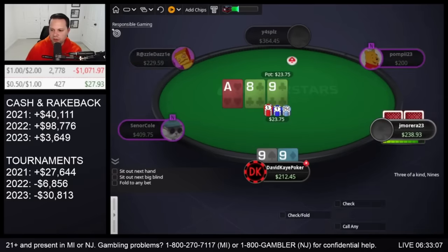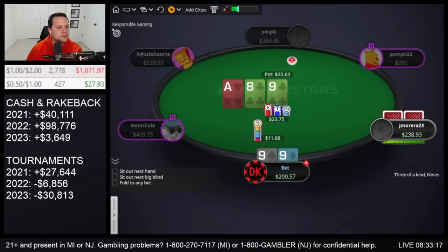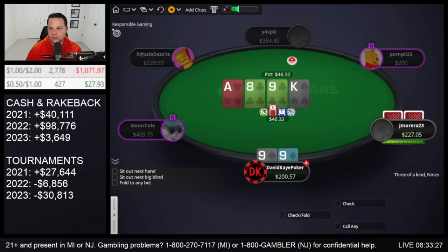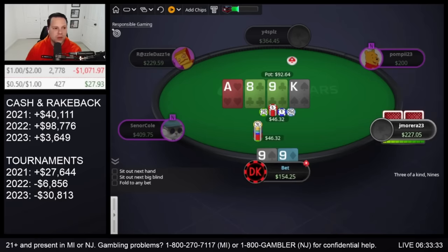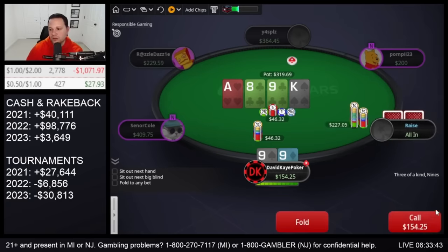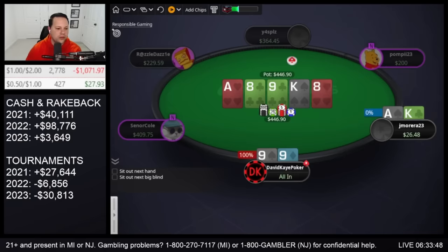Open nines under the gun, big blind puts in a smaller 3-bet, we call. Flopped the set — checks to us, definitely worth a bet. Turn king. Hopefully they have like ace-king or ace-queen, hopefully not set of aces or kings. I actually don't really like this turn card. Hold — yes, very nice.